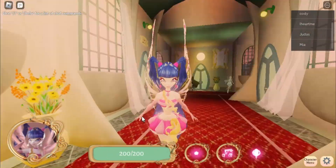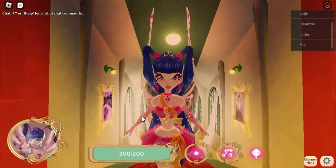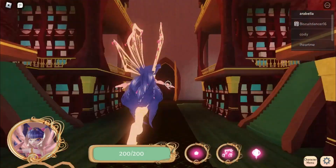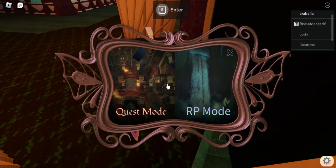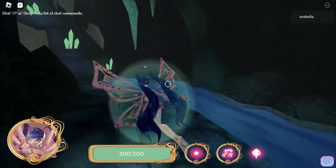Hey guys, welcome back to my channel! Today I will be showing you how to get Princess Melody. First we need to teleport to Musa's quest realm. If you want to know how to get Musa in Kinetics, I made a whole video about it. Basically we need to do the same thing for Melody. Now we are gonna redo the quest — I'll see you when I defeat Darcy.